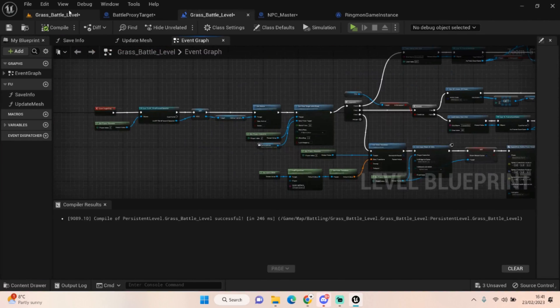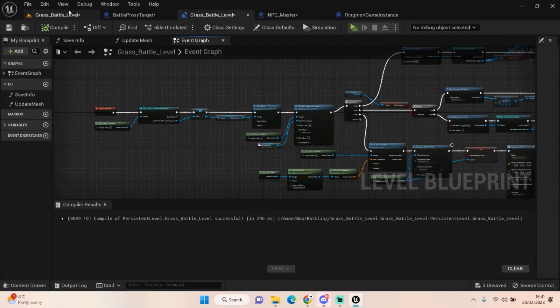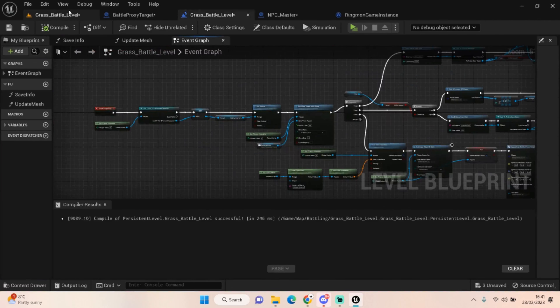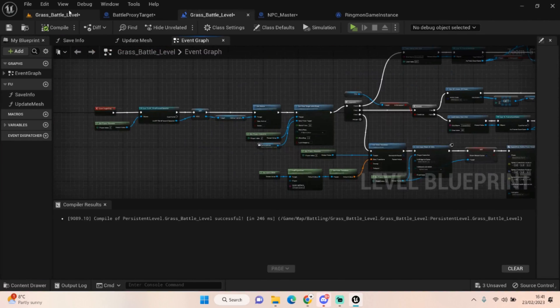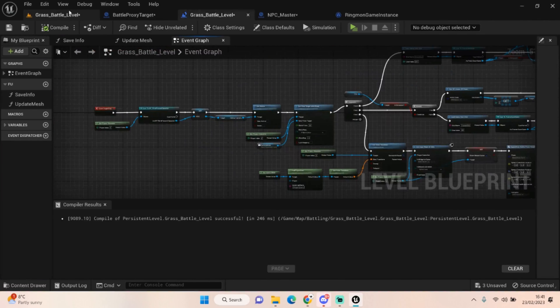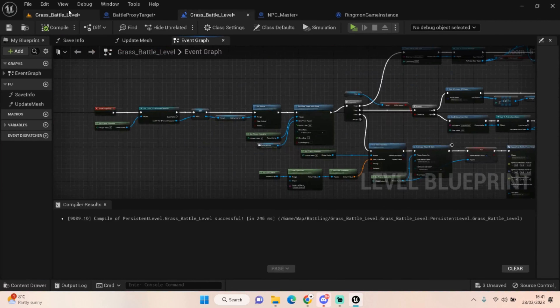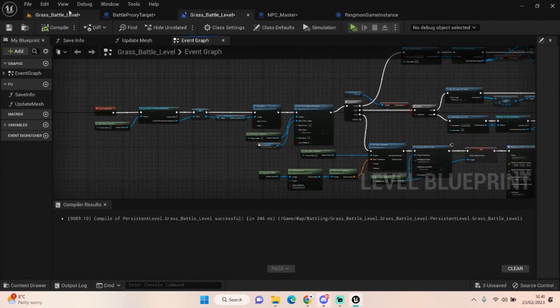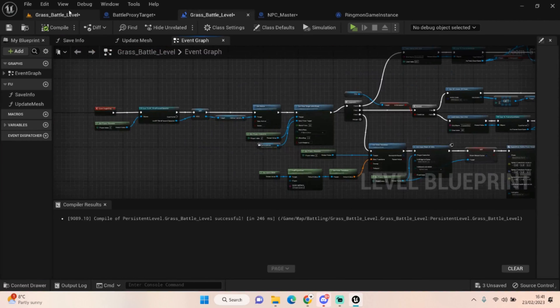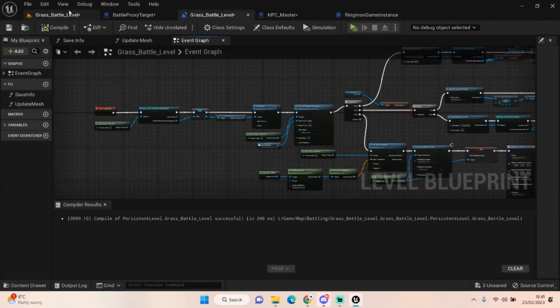Then we set input mode to UI only so we're only using our battle widgets, set show mouse cursor to true, and spawn actor battle proxy target — which is just the battle proxy blueprint we set up. You don't need to drag one of these into the world; it just spawns at 0,0,0 and it doesn't matter where it spawns — it has zero effect on anything because we're just using it to run our battle code through.